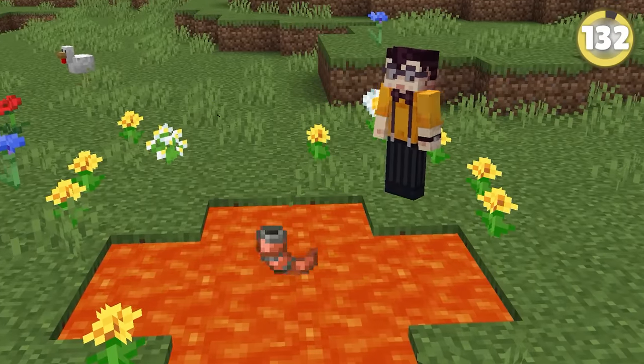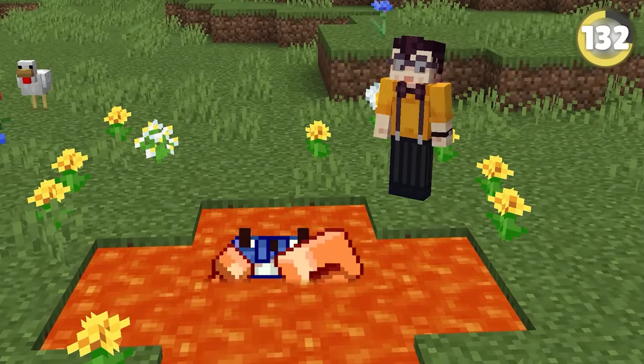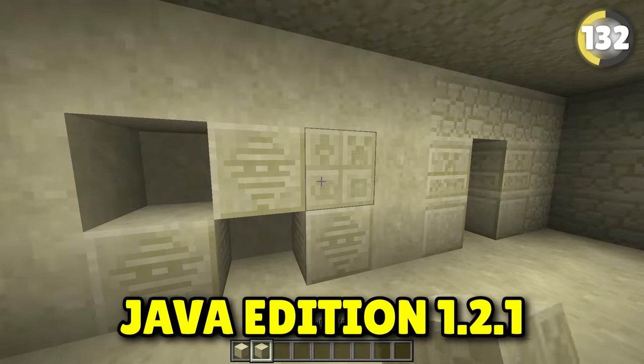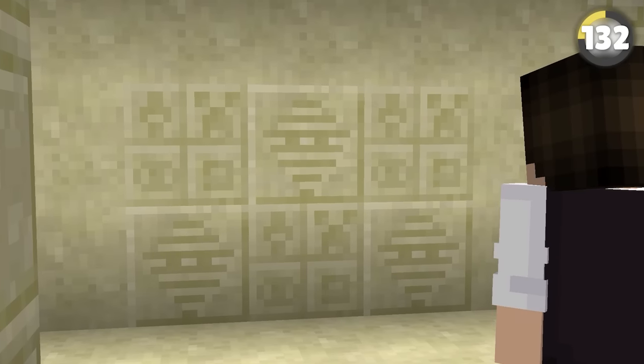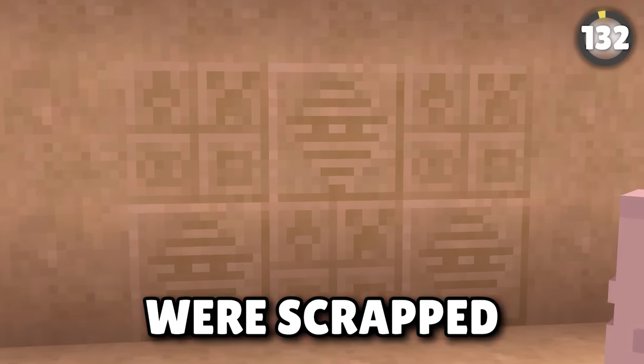Minecraft has a long history of cancelled updates and features. One cancelled feature was removed all the way back in Java Edition 1.2.1: hieroglyphic textures. Believed to have been planned alongside the Desert Pyramids, these hieroglyphics were scrapped and never added.